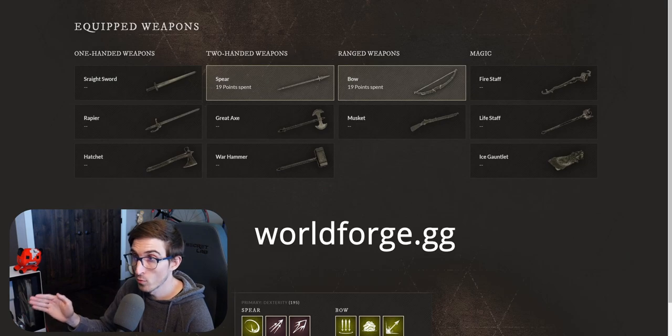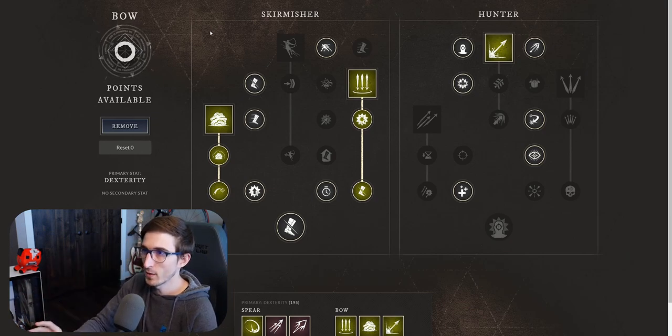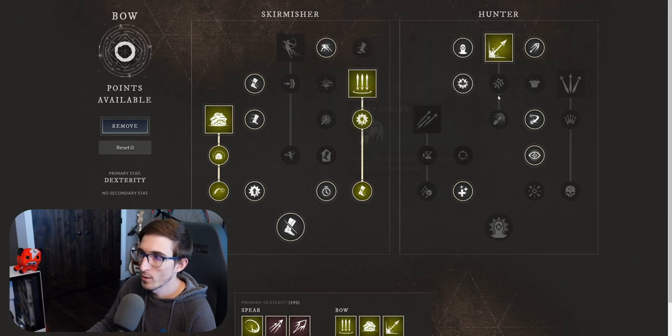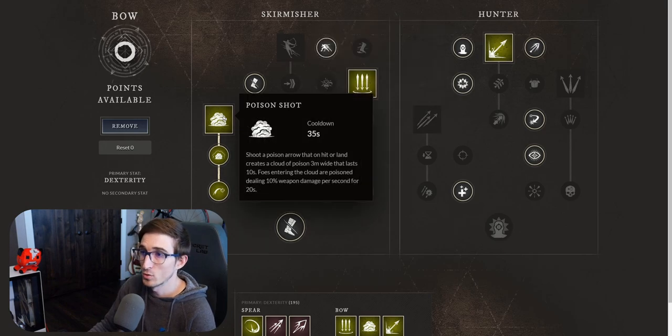As we can see, we're on worldforged.gg. I have the link down in the description if you want to check this out. Going in here, it's kind of a mixed tree. There's nothing specific I wanted to go down into either skirmish or hunter, nor do I really care for all the perks, honestly. Two of them are really good in my opinion. I like both the poison shot and rain of arrows. But against evade shot and penetrating shot, I didn't mind either or, nor did I really want to go into their trees further. I'd rather get some extra passives. We'll start off in the skirmisher and then go through hunter, starting with the main perks first.